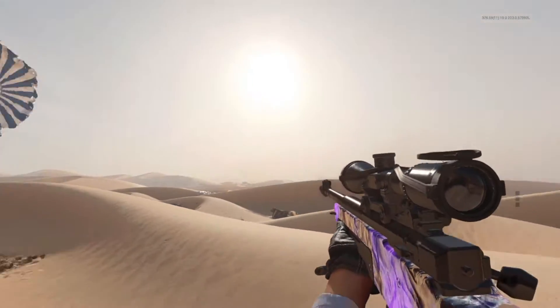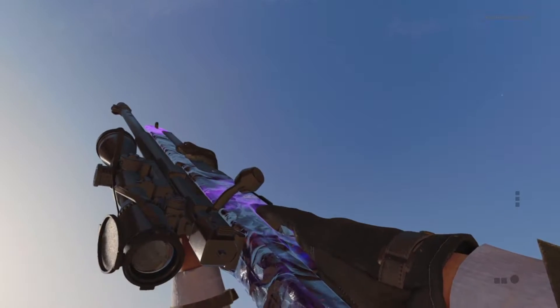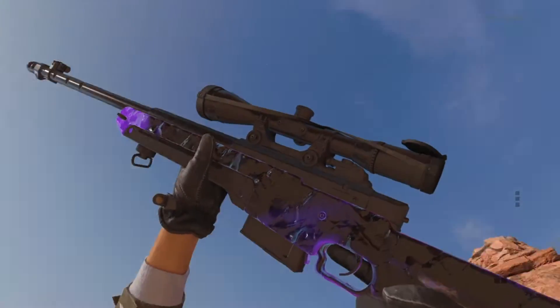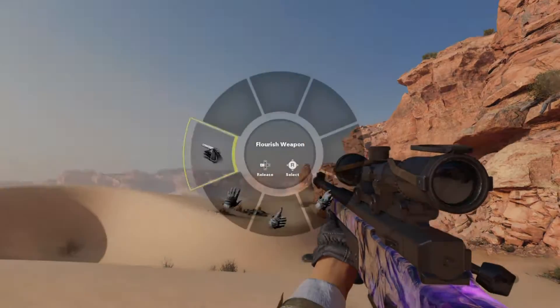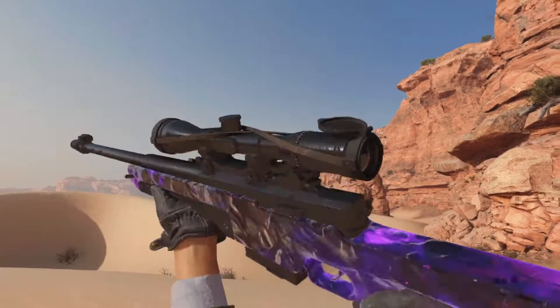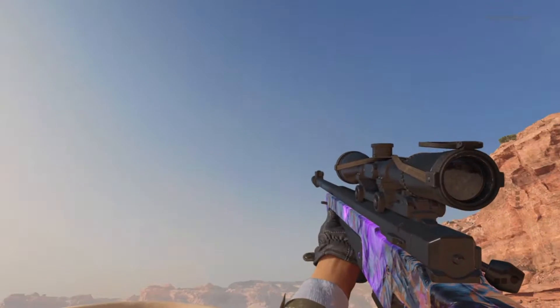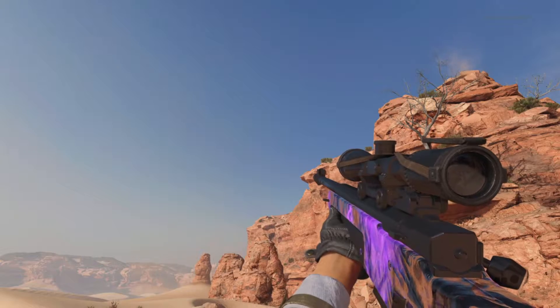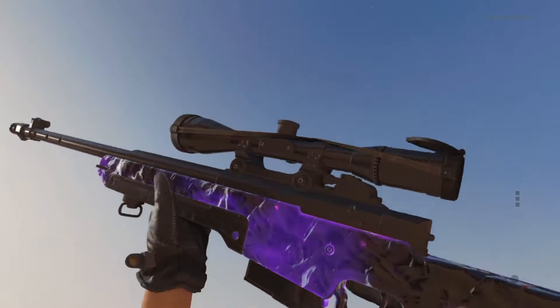Okay guys, so we're in a private match. We've got the Dark Aether camo on the Tundra. Just look at it — it's so good. It looks a little bit awful right now but it takes a while for the colours to actually get around the gun and it makes it look good. You can see on the side now all the purple is starting to come through with it. Look at that.